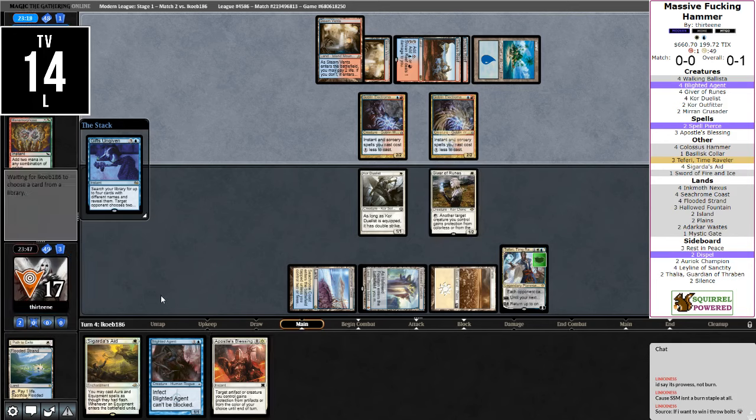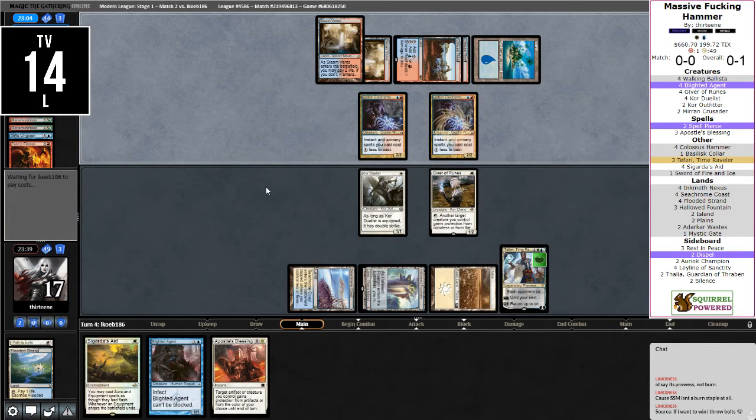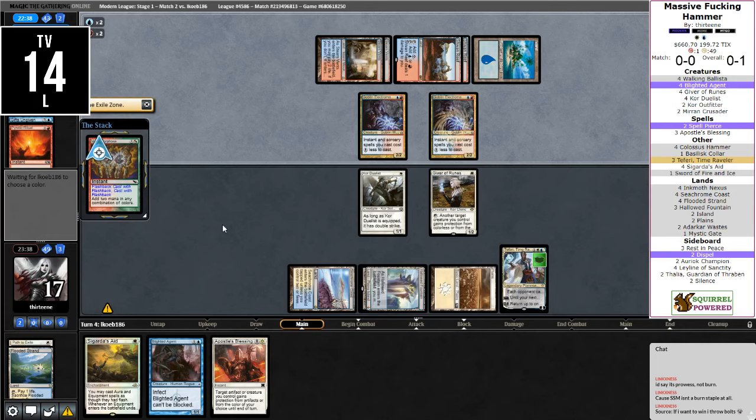Let's see what you got. Expecting this to be a Ritual, Ritual, Past in Flames, and probably a Manamorphose. Not sure if they can get their Storm Count high enough though. Well, called the Pile. Past in Flames costs more in the yard, and I don't like drawing multiple cards. They already have plenty of mana with the Electromancers. Currently it looks like they have about Storm Count seven. But they get a Gifts again, so they probably have all the mana to kill us. Actually it's ten with the other Rituals in the yard.